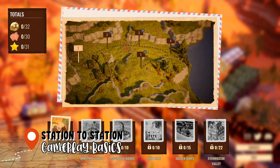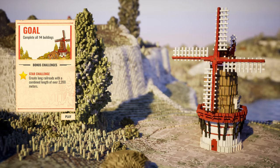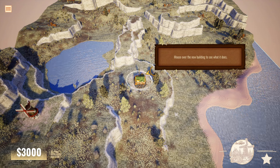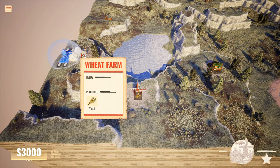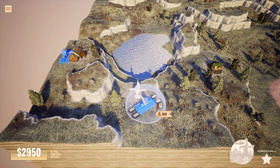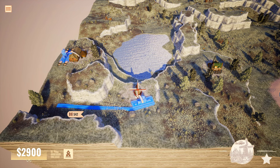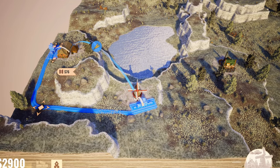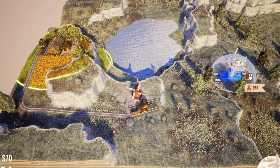Station to Station has six different locations and multiple levels to complete within each. As you catch a first glimpse of the beginning map, its empty, colorless landscape is quite impactful. And it's up to you to help get this land back on the right track. You must connect various resources together in order to help transport the finished products to cities. You'll place stations at each location and then decide how to lay your track to connect them.